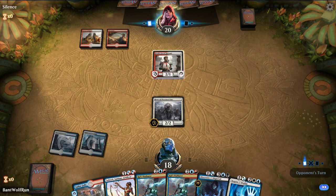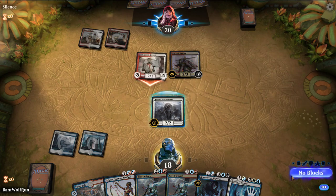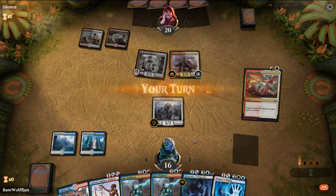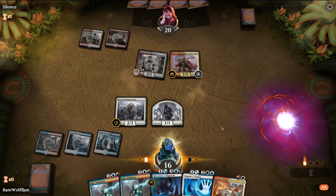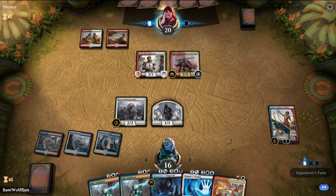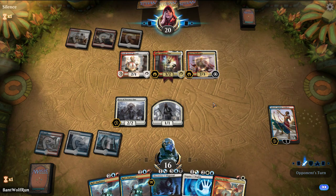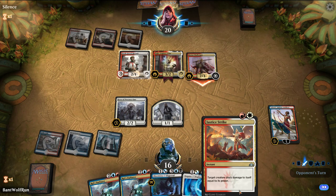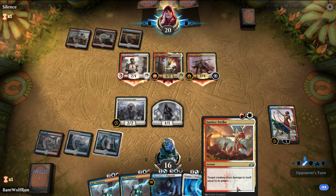I don't think they play Fresh-Faced Recruit normally — might be a new player. Boros Mentor. No blocks. Here, no attacks. We'll block against one of them with Saheeli and then we can start going off. Tajic is good. You can only bring Saheeli down to one.